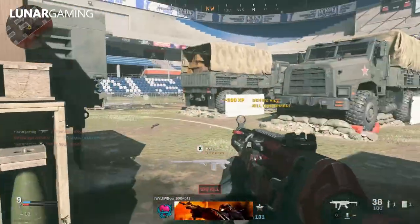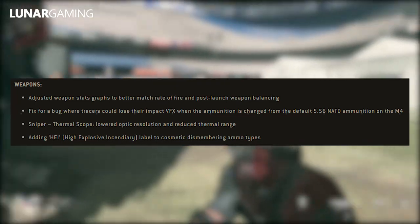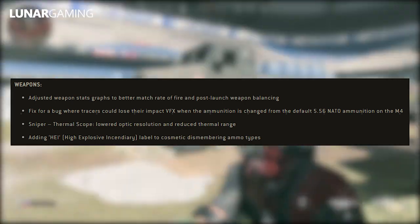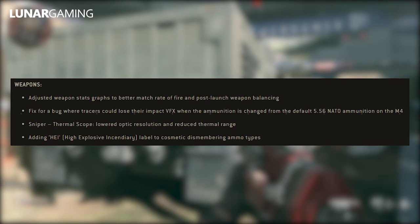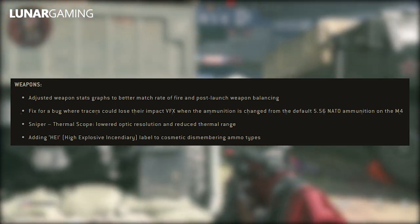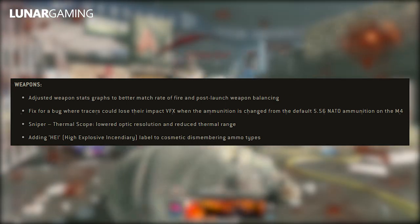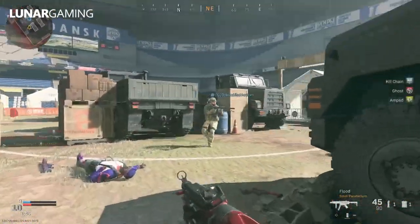For the patch notes we'll start with weapons. They adjusted weapon stats graphs to better match rate of fire and post-launch weapon balancing. There's a fix for a bug where tracers could lose their impact VFX when the ammunition is changed from the default 556 NATO ammunition on the M4. For snipers on the thermal scope, they've lowered the optic resolution and reduced thermal range. They're also adding a high explosive incendiary label to cosmetic dismembering ammo types.